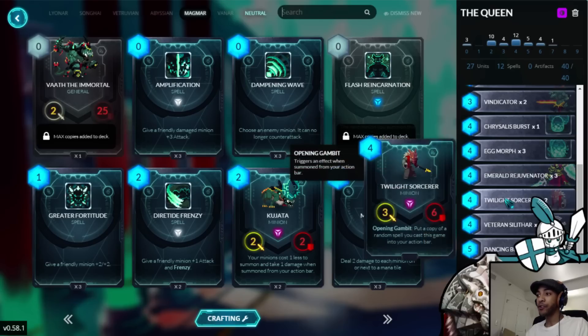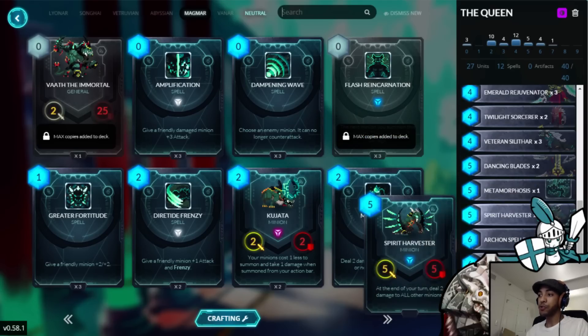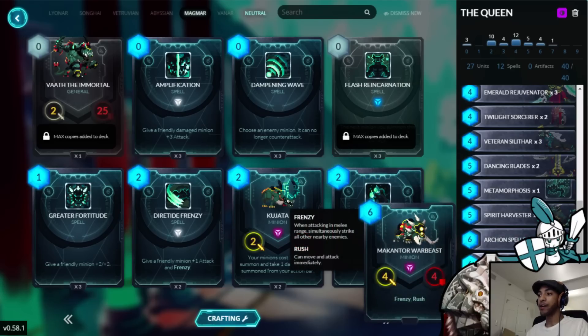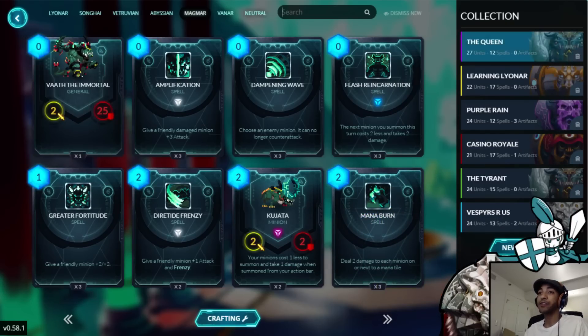Still running 3 Eggmorph, 3 Emerald Rejuvenators, 2 Twilight Sorcerers, 3 Veteran Sylthars, 2 Dancing Blades, Metamorphosis, 2 Spirit Harvester, 2 Archon Spellbinder, 2 Mekantor Warbeast, and I switched the Sylthar Elder for Pandora.